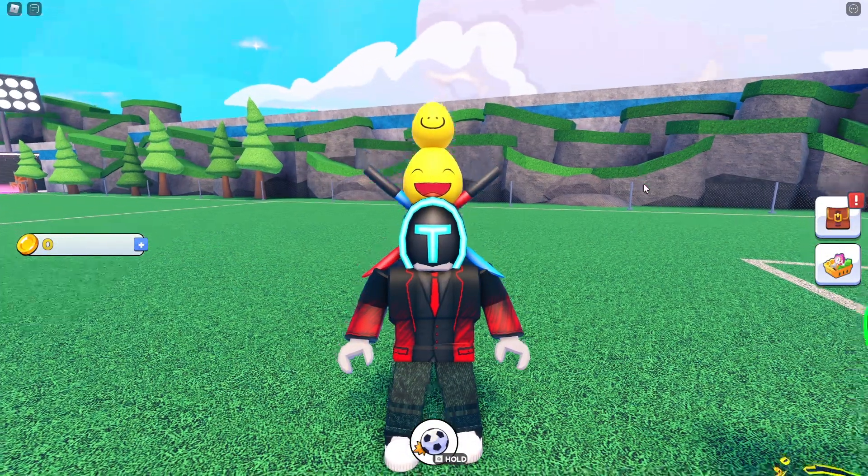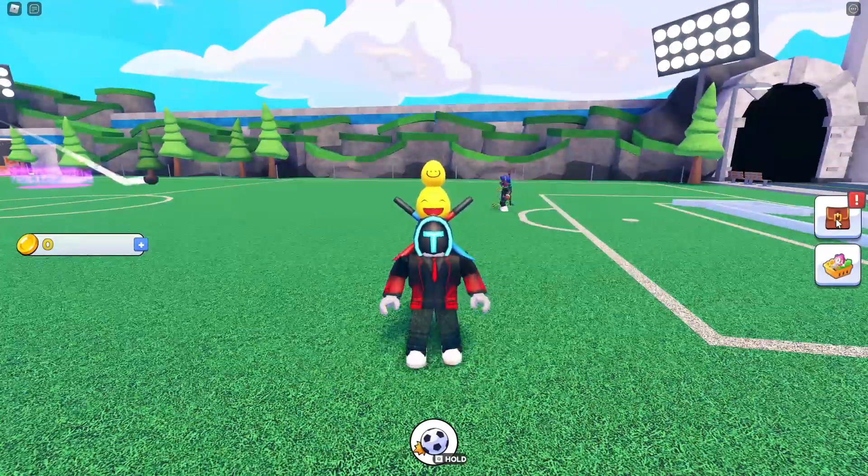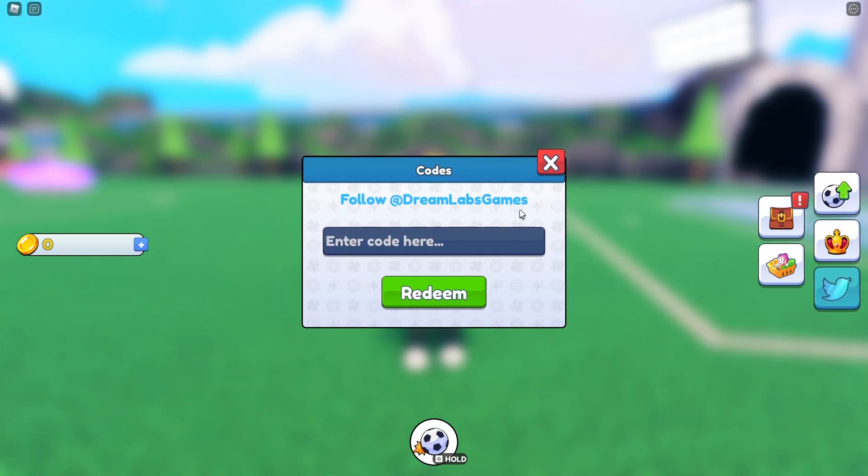Now let's get into the codes. For anybody who hasn't played this game before, codes are entered right over here on the main screen. You'll see where it says 'Enter your code' — we're going to start with the newest and most popular one.